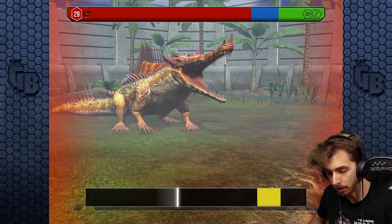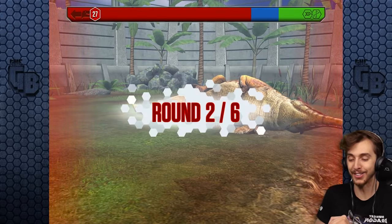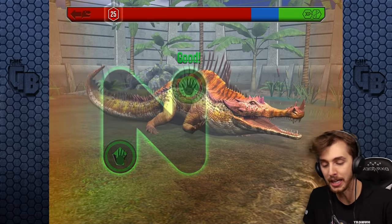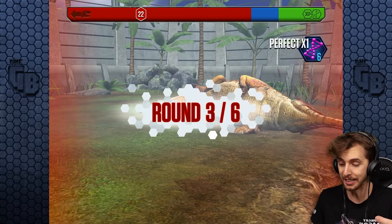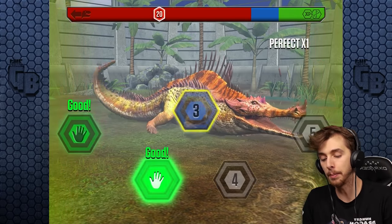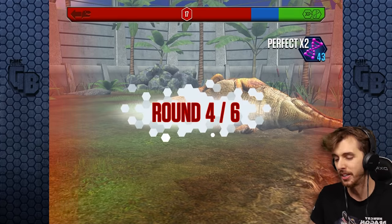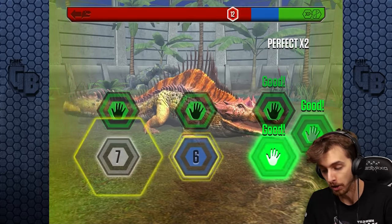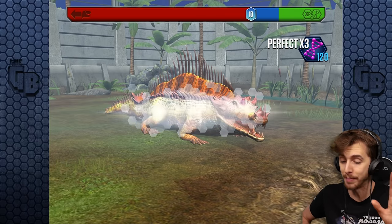Hello everyone and welcome to Jurassic World again! We have a big one today because — and I'm hoping, I haven't double-checked this because this has just happened right now — we should be able to make an Indoraptor Gen 2. Is it a waste of super DNA? Yes, but that's not what we're here for today. We're here to make it and waste it. Once you make one, I'm not making another one.